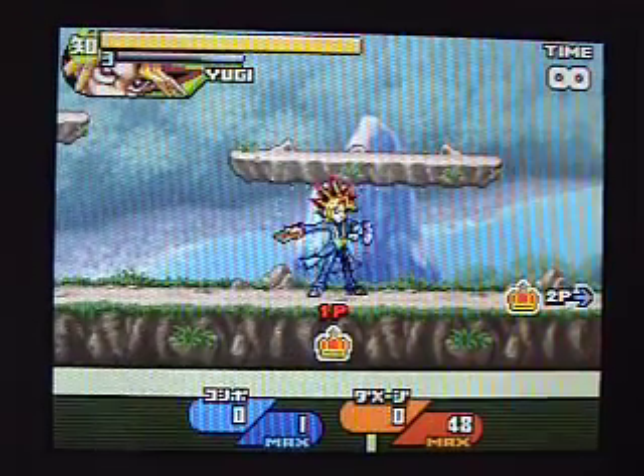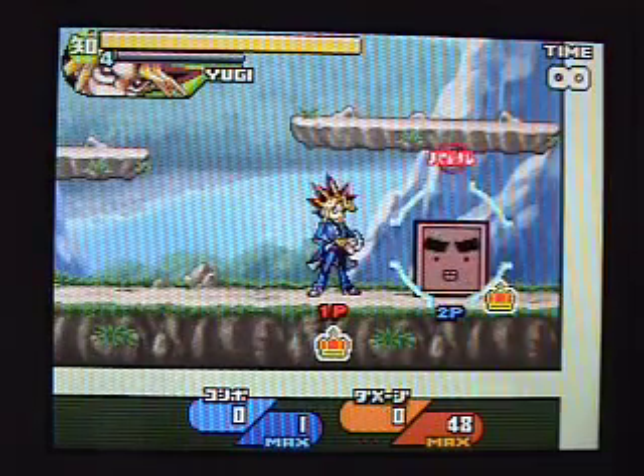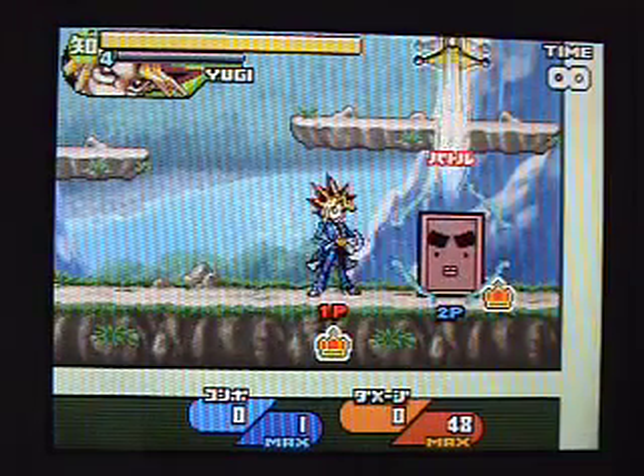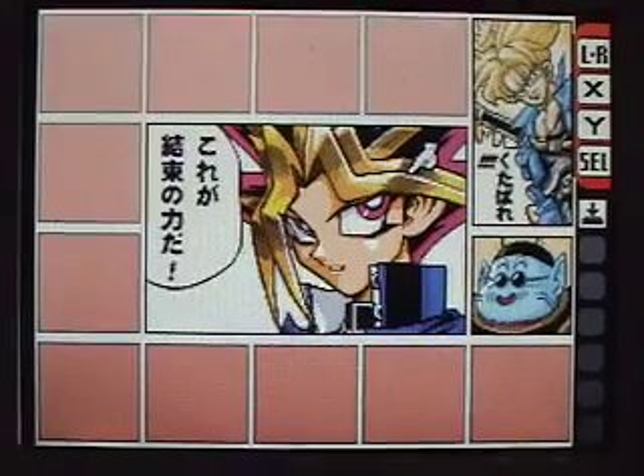If you hit somebody, it does quite a bit of damage. And then this up special gives him a status element, if you can actually hit him. And lastly, we have the 6-block Yu-Gi-Oh! card.